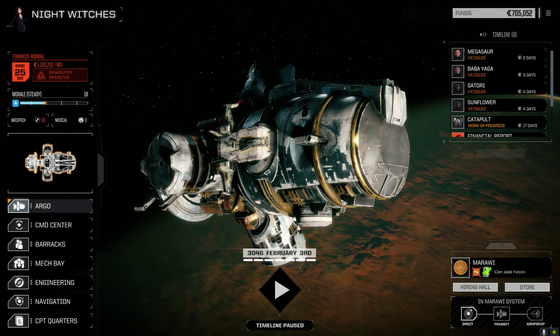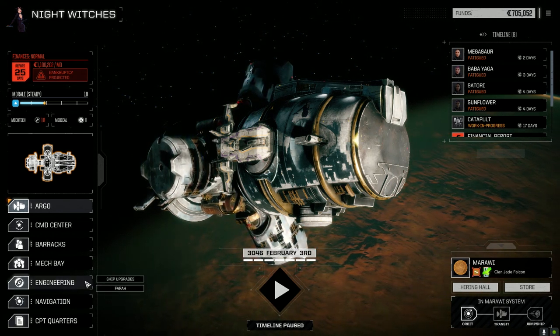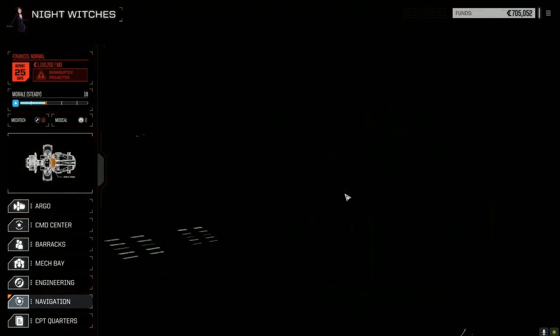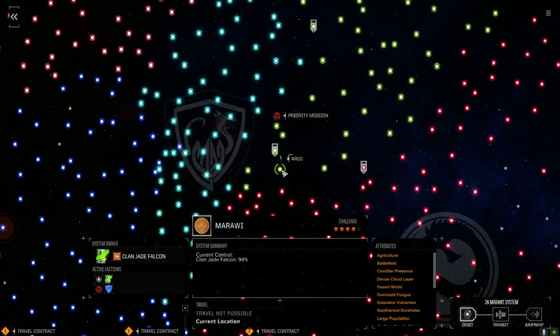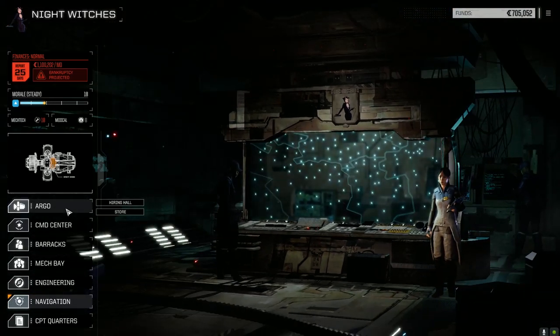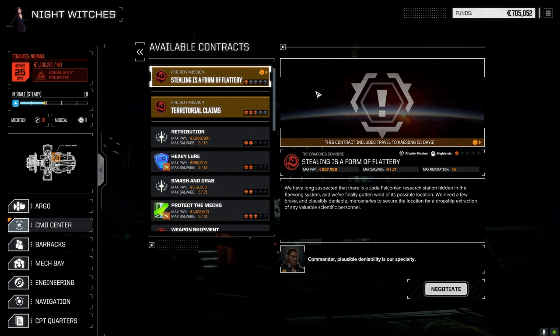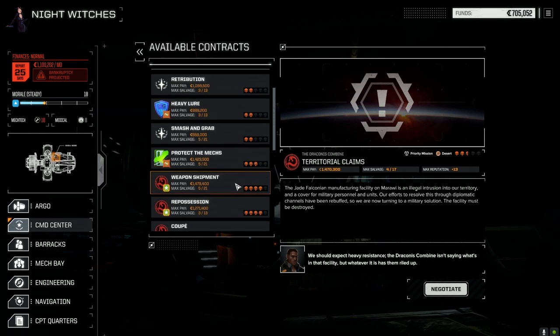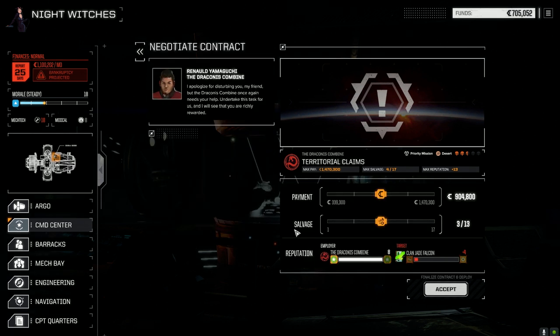Welcome back to another episode of Night Witches. We're on a Jade Falcon control planet now - they control 94% of it. We were trying to slow them down but it's not working. We do have some missions we can take. Looking at contracts, our main lance needs repairs but we do have territorial claims here against Jade Falcon - a priority mission, so we should get some good rep. We want to get some C-bills but since this is versus Jade Falcon we want to try and get some good salvage.